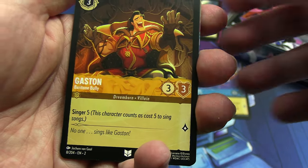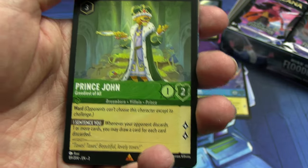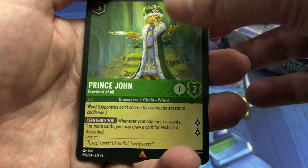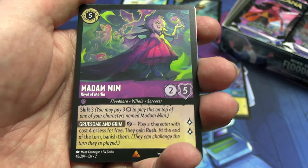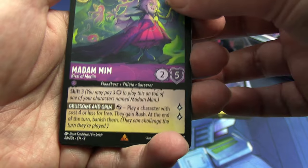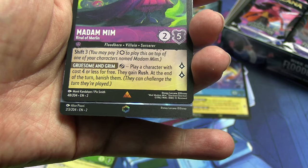Our uncommons: Donald Duck the Perfect Gentleman — debatable — and another thing I wanted: Merlin in goat form, so that's perfect, going in the wanted pile. Gaston the Baritone Bully. Then rares or better: another card I wanted — Prince John, and I don't think I got any of these in the first Floodborne booster box — and another card I wanted which is Madam Mim in her human form. I think there's only one better than this, which is her dragon form.